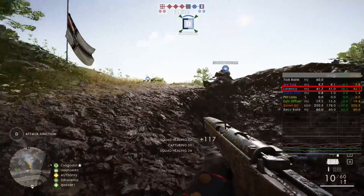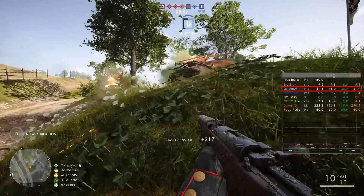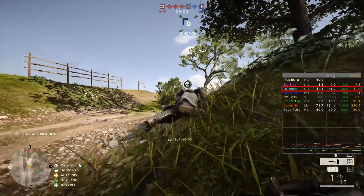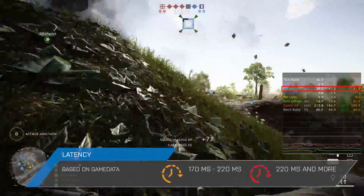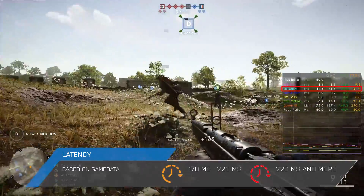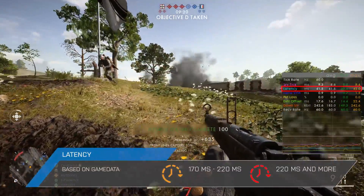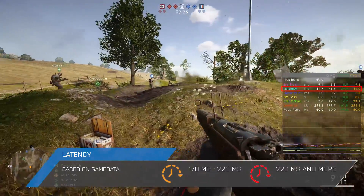Next up is latency, which unlike the ping in the scoreboard does not show you the result of an ICMP echo request. The value that you see here is based on the game data that is exchanged by the Battlefield 1 game client and the Battlefield 1 server instance. So it's normal that this value will differ slightly from the ping in the scoreboard. The latency value is also driving this performance indicator. When your latency is higher than 170ms it will show up in yellow, which means that you have to expect some issues. And when your latency goes past 220ms, the icon and the text in the network graph will turn red, meaning that your bad connection to the server will have a serious impact on your experience.